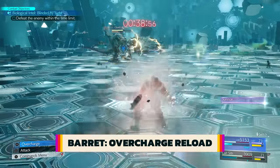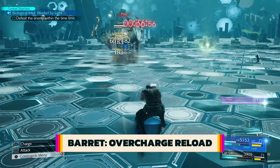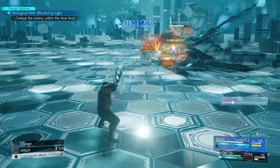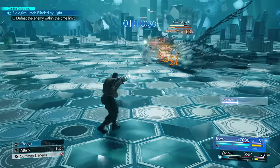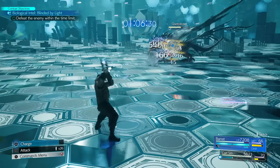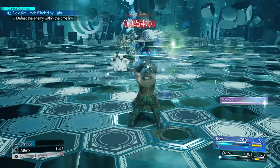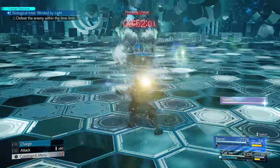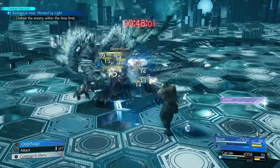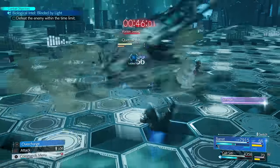Barret's overcharged shot returns from Remake — after use, it slowly fills again and can be manually charged. An old trick is to recharge between normal attack reloads to reload both ammo and charge. But there's also a cheeky second kind of charge: right after using any ATB command, tap the reload once. This does a super quick charge much faster than a normal charge — a sneaky way to get energy for your next overcharge burst.